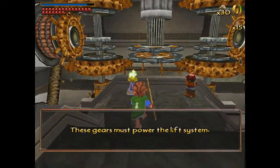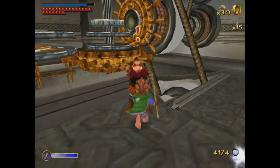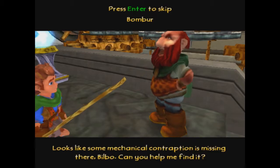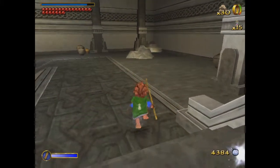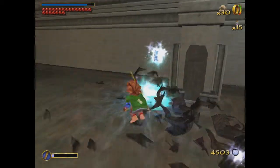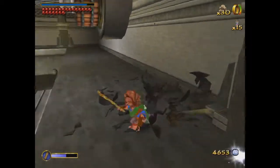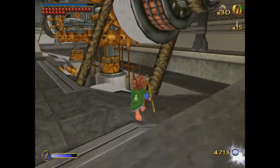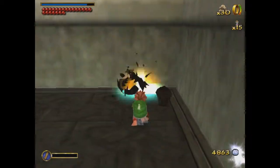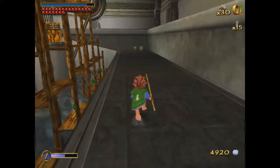These gears must power the lift system. Hmm, looks like some mechanical contraption is missing there, Bilbo. I have it — I have exactly what you're looking for there, Bomber. So we'll go ahead and break open all the pots and stuff. I always find it odd when I smash open a pot and there's nothing in it — why even put it there? Just to trick me?